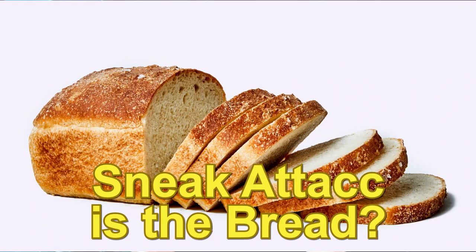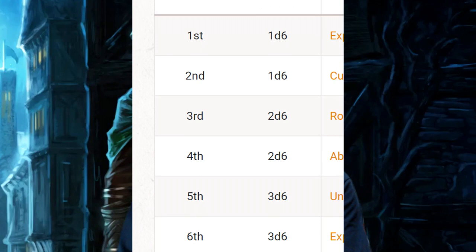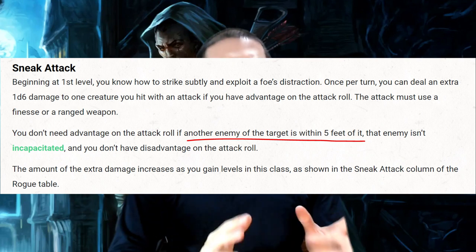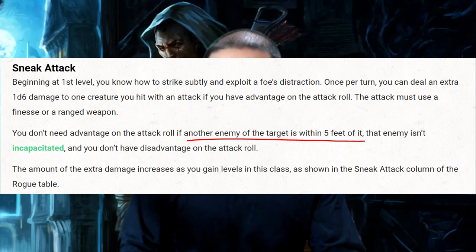Sneak Attack is the bread and butter of a rogue in combat. It is the only damage boost the class provides, and it scales with the rogue's level. Because of that, as the rogue levels up, it gets increasingly costly not to apply Sneak Attack. The most common way to get a Sneak Attack in is to attack an enemy next to an ally — that limits our target choice quite a bit.